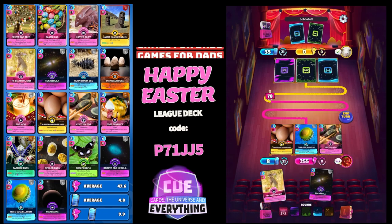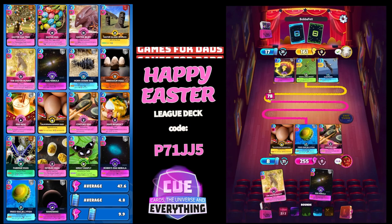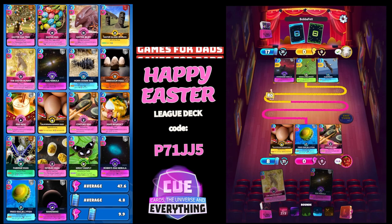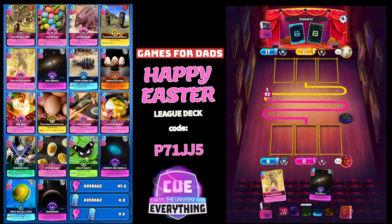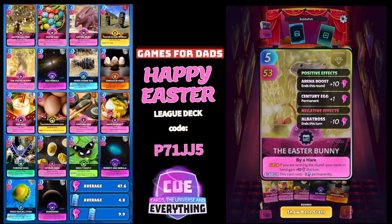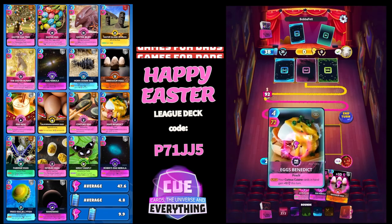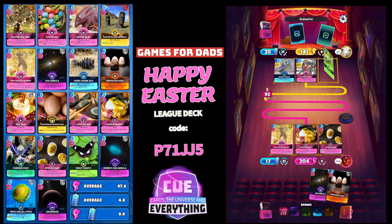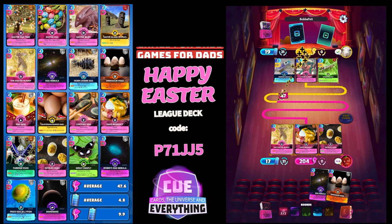Looking good, we are winning at the moment with this cool Easter egg deck. There are some hidden secret combos — let's see if we can find them. I'm going to keep that Egg Nebula and the Dinosaur Egg. Easter Bunny, Eggs Benedict, and Deviled Eggs: 204. Round one to us!